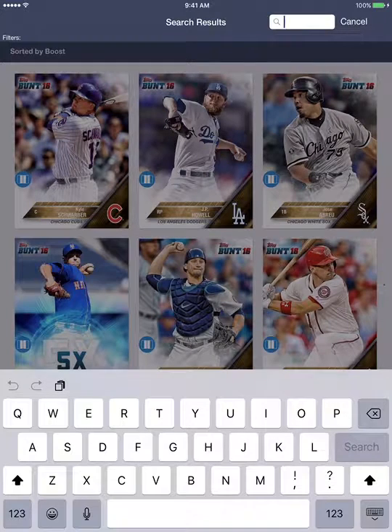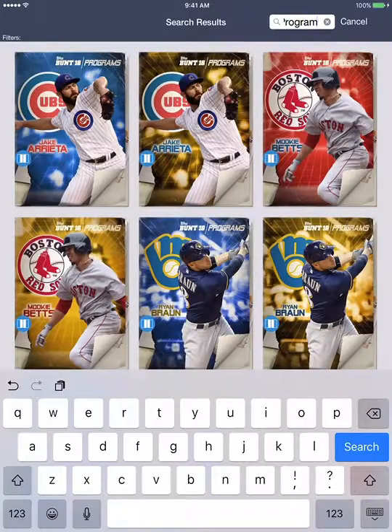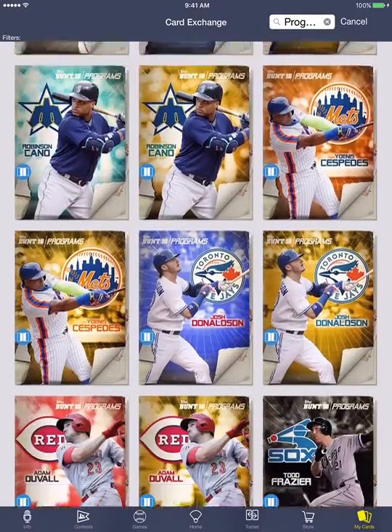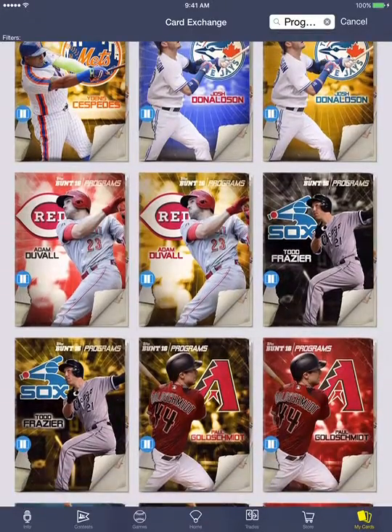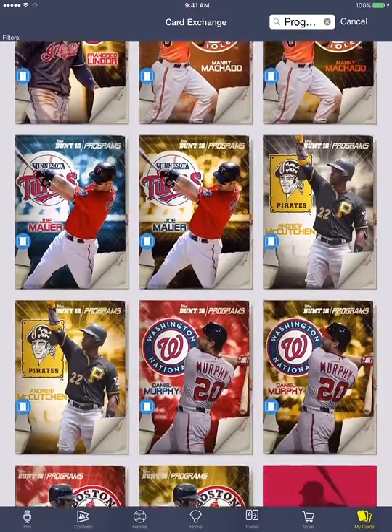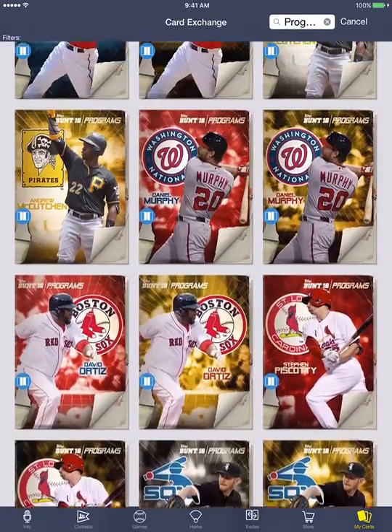I'm still not sure why the custom settings that I select aren't sticky in this screen, but they just aren't. So we're going to go ahead and filter on programs. And there we have the selection of program cards that you can craft for — you can see the gold tint and the various team color variants.